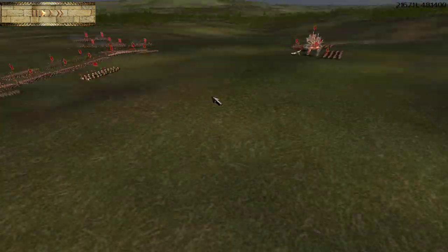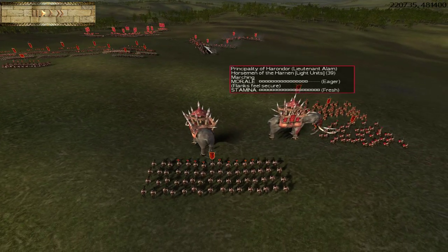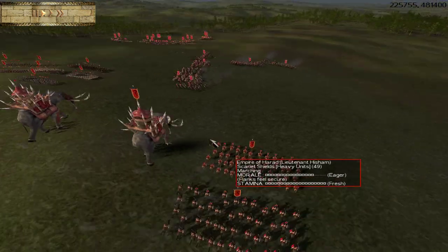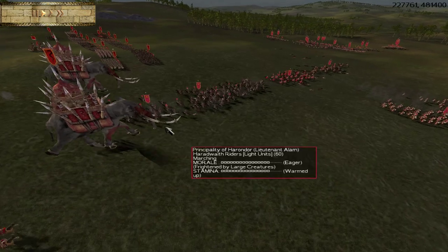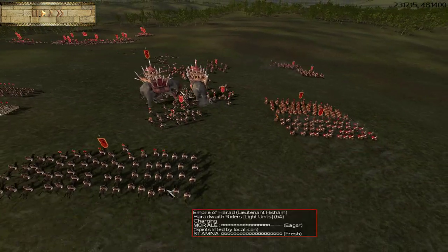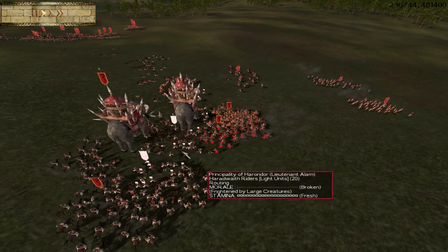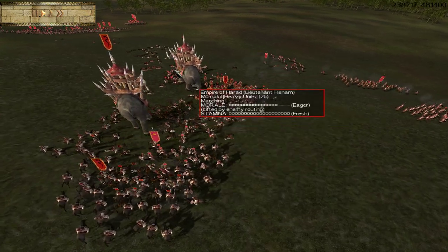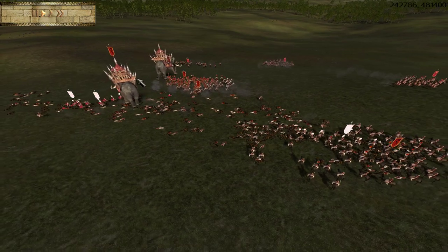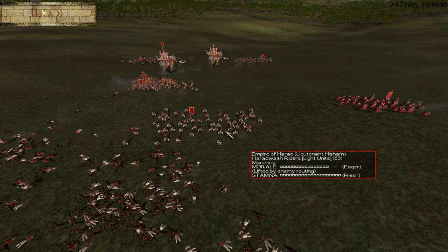We've got our cavalry pretty much grouped around the Mumakil. We can see the enemy cav is lining up for a flank charge, so we're getting ready to do that as well. I brought out this cav first, and we're just going to send our Mumakil right down the line into the enemy cav, following that up immediately with Haradwaith Riders and the other cavalry. You can see the Mumakil did not do a lot on the charge, but it was when they stopped and started throwing their tusks around that the enemy cav started falling, especially when we followed up with our own cavalry.